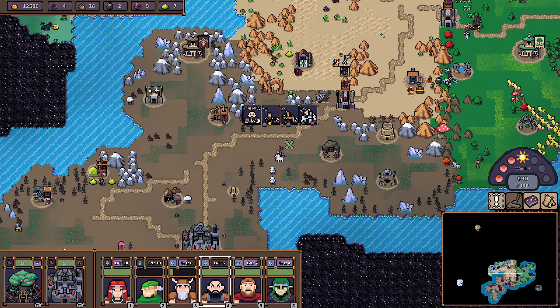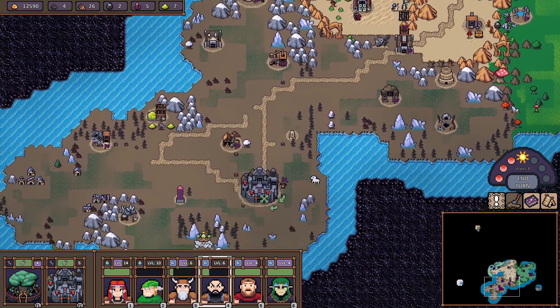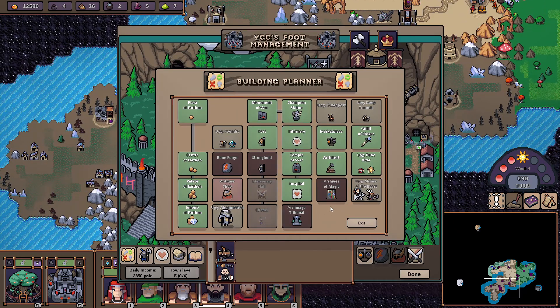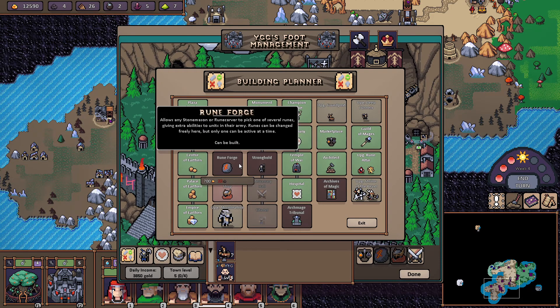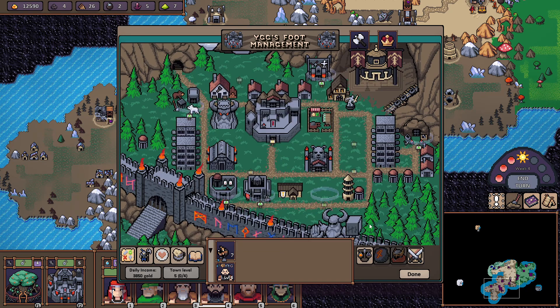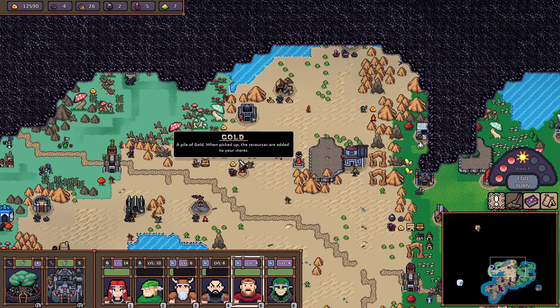This dude doesn't really have anything — he can just sit in our town for now because he can help us get more reinforcements. Next I probably want to get the stronghold as well as the rune forge; both of these would be good to get. This guy has some antlered elites.